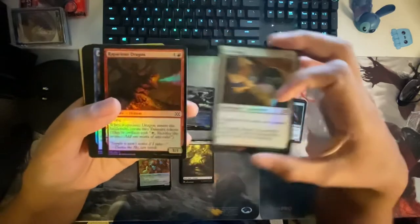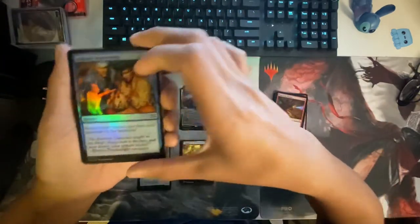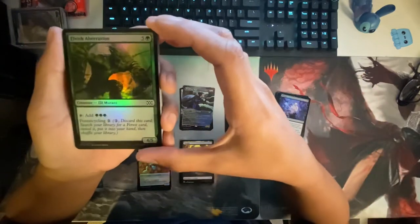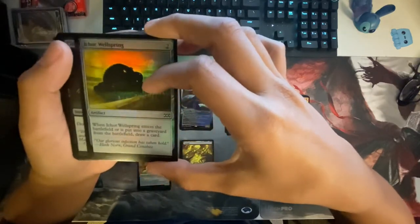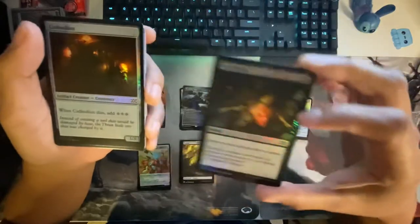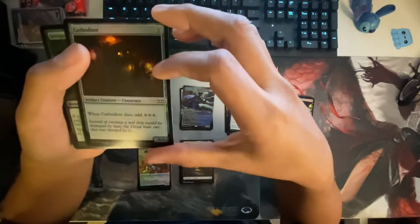Crib Swap — cool. Foil spacious dragon, Satchel Dragon, guys. I just want to open these and stuff them in my binder or whatever. Elvish... adds three forest, cycling — that's pretty neat. Acorn Wellspring — when it enters the battlefield, or when it goes to graveyard from the battlefield, draw a card. Cast Down — dope, cool card. Cathodian — when it dies, add three. Three for three, three for three.